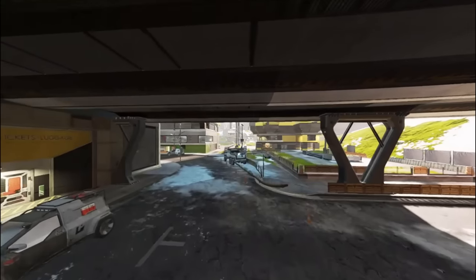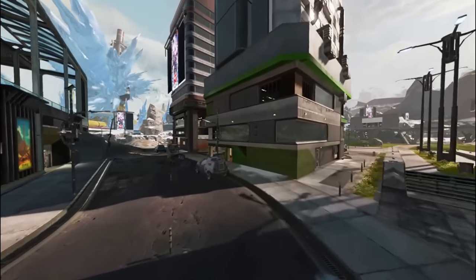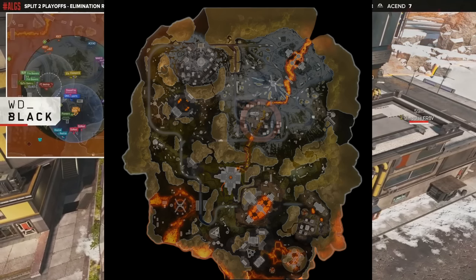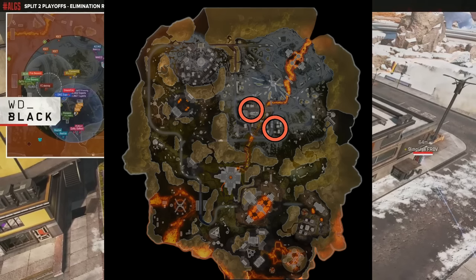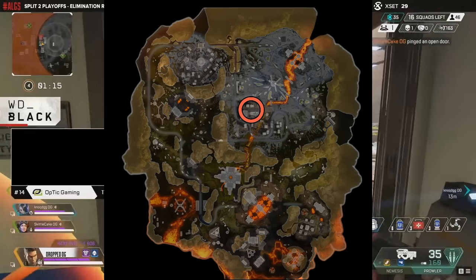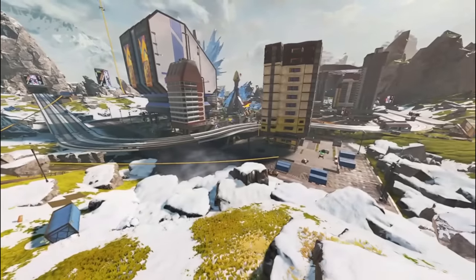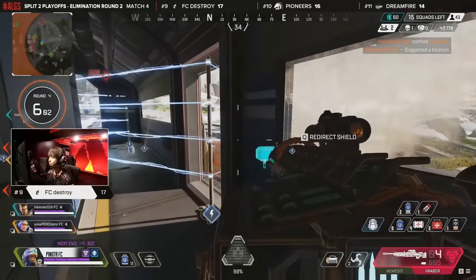Fragment and Monument are technically two POIs, but their history stems all the way back to being a singular POI called Capital City. As time went on, the city got split a few times due to its size, leading to where we are now. This POI is unique in that it can be held by a singular team, but due to its sheer size and location it is difficult to prevent other teams from forcibly splitting it. If it does get split, Monument is the superior side as it holds access to the crafter, the ring console, and better loot. Rotations from these POIs are fantastic as you are dead center on the map with solid priority to most possible end zones.